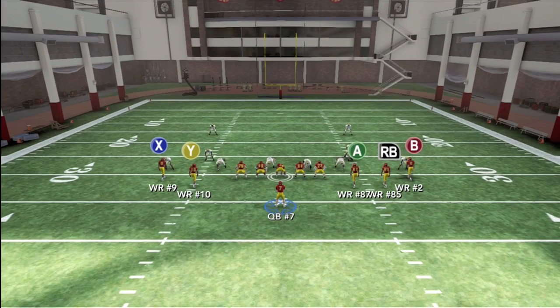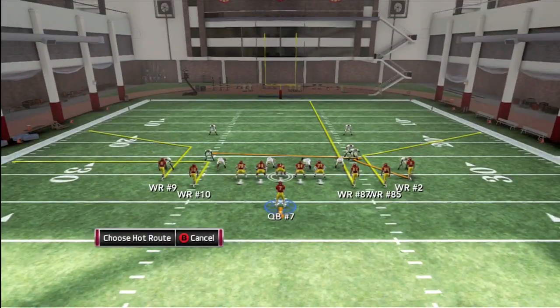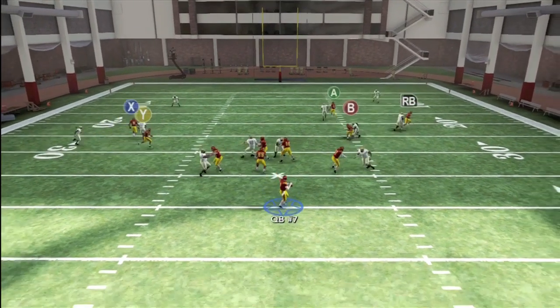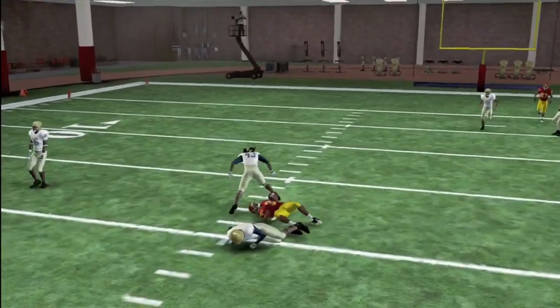Now we're going to run the play with the exact same setup. Once again we're going to put A on a streak, Y on a drag, and then motion the Y out route left. Another read you can make on this play if the defense is in man is that B shake route. As you can see, he gets a lot of separation and is quite often open over the middle.